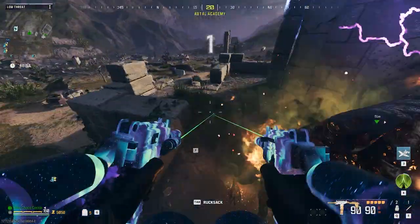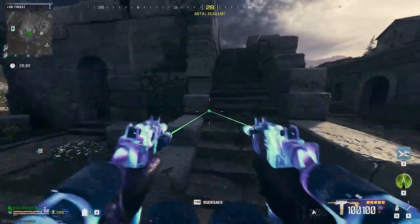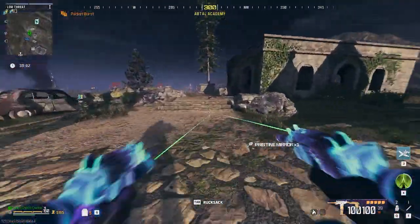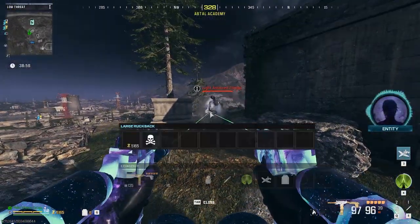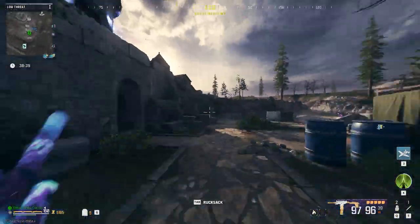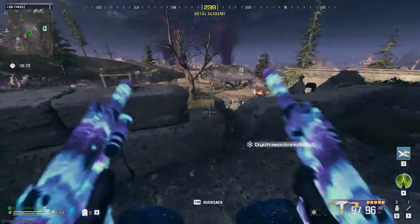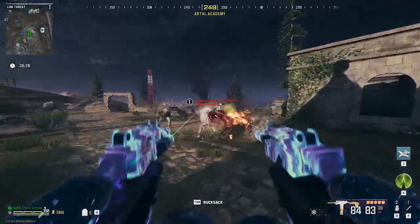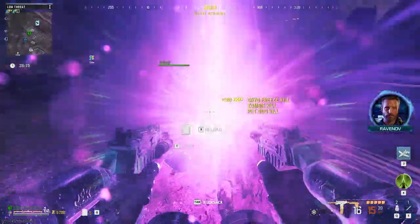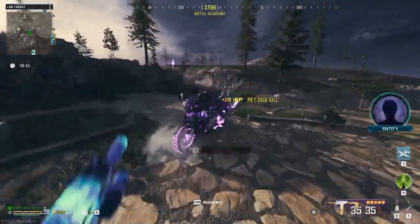Go up to the gravestone and offer the relic to it. It'll spawn in a zombie corresponding to one of the three ammo types — next to the building is a glowing silo offering all three ammo types. Pick up the ammo type that matches the zombie: white for Cryo Freeze, blue for Dead Wire, and green for Brain Rot. If that zombie doesn't spawn, it will refresh after a certain amount of time and refund the relic back to you. Re-offer it to the gravestone and once you kill the zombie with the corresponding ammo type, it'll drop the upgraded relic.